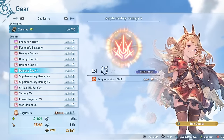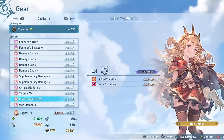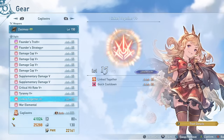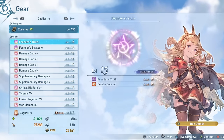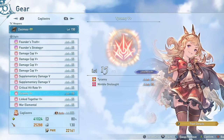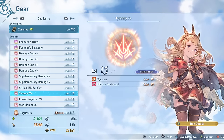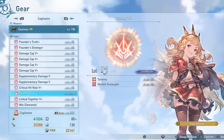As far as other sub traits, you could definitely consider something like Auto Revive for even more defensive utility, or maybe some more Quick Cooldowns or even another Nimble Onslaught. There are a lot of different options you could consider. Maybe fitting three Supplemental Damage 5s would be nice to have as well. All in all, I think this is a pretty decent setup on her, but you can definitely optimize it a bit more — maybe something like Stun Damage over Tyranny could be beneficial depending on your situation.